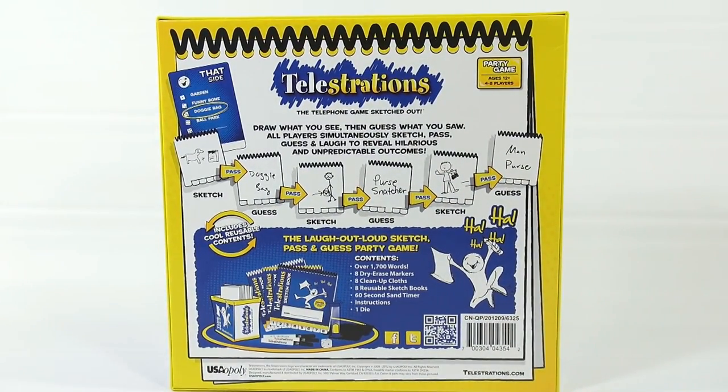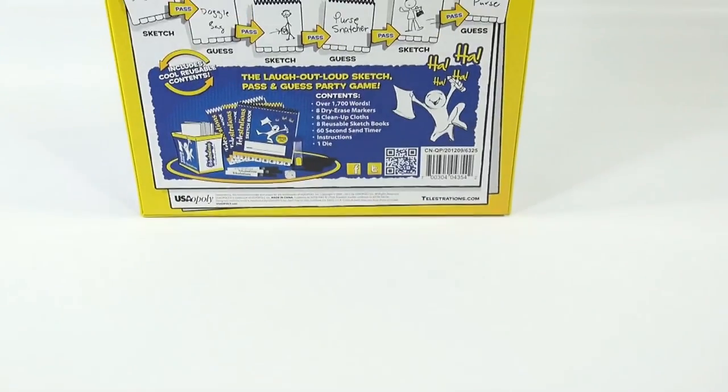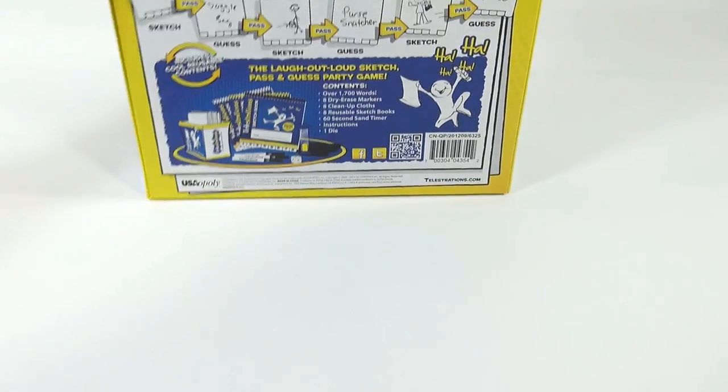Telestrations — a telephone game sketched out. Draw what you see, then guess what you saw. All players simultaneously sketch, pass, guess, and laugh to reveal hilarious and unpredictable outcomes. Now, this is a very popular game. It's from USAopoly. Let me get in here and see what it's all about and what you get.